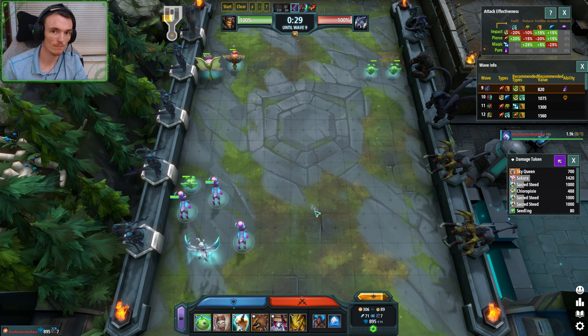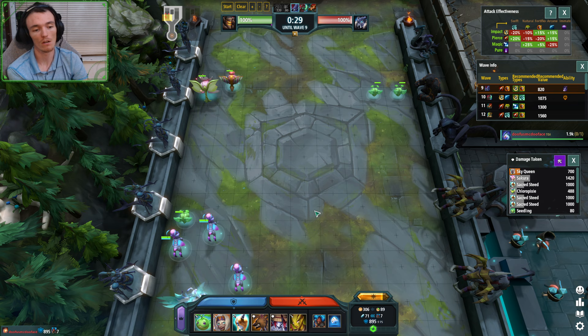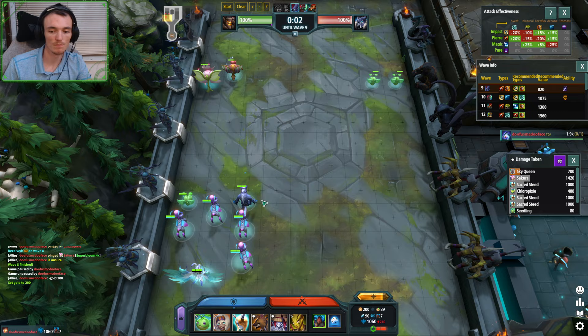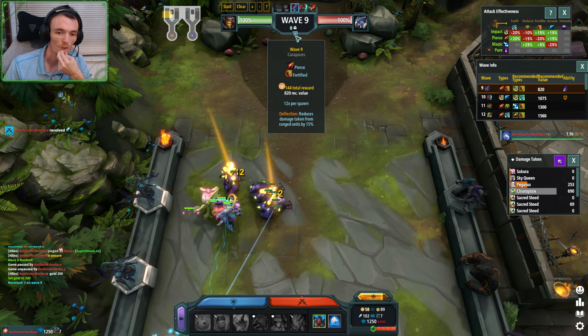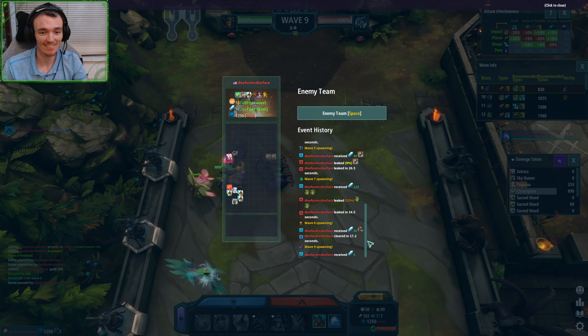We're in big trouble. What do you do when you're in big trouble? You're probably going to need to go for a long save and overbuild. Different things I could do with this build — we could go for the Line S value right here. I think I leaked quite bad here on wave nine. But honestly all this is saying is: don't let your Sakura die.